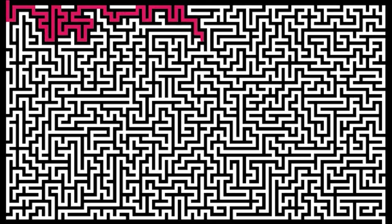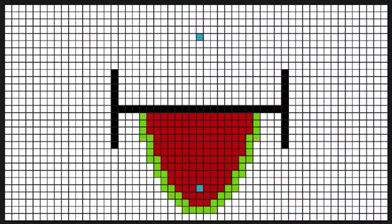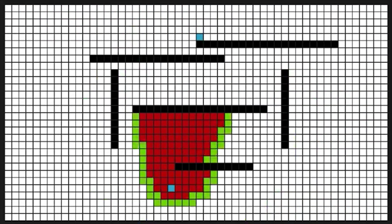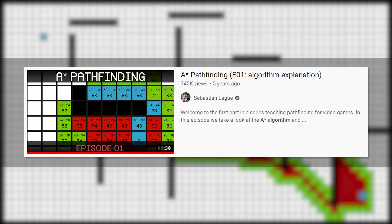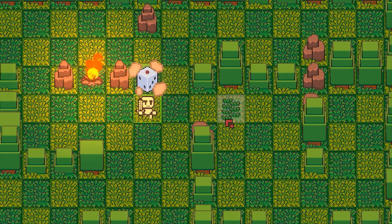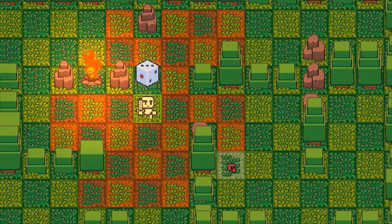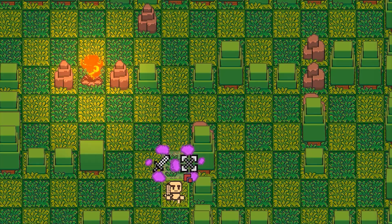I implemented a pathfinding system to find the shortest path for movement, using the A* pathfinding method. If you're interested in the algorithm, I recommend watching the series made by Sebastian Lague — it's the best one I've seen so far. Basically, the player rolls dice to determine the action. I haven't finished the complete player controller mechanic yet. Currently, you can only use the dice to move the player — they can move any number of steps up to the roll result.